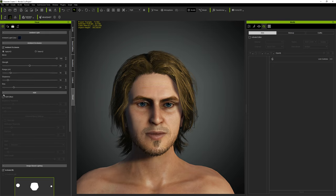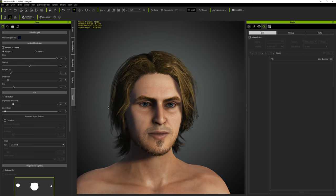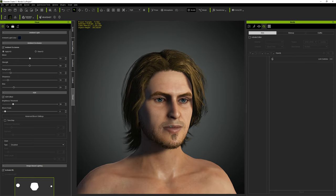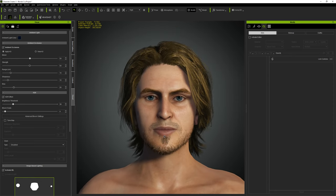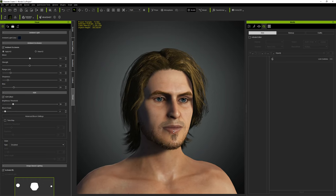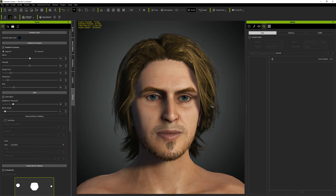Turn off the editor to bring the hair back. Now turn on lighting effects for a more realistic result. Ambient occlusion is a bit too strong - tone it down. Overall pretty close to the reference. Maybe his eyes are a bit too desaturated but that can be adjusted.